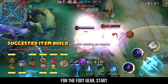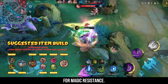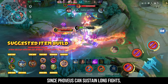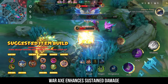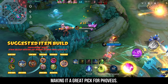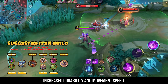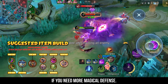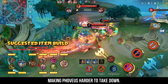For the foot gear, start with a defensive option like Warrior Boots for Physical Defense or Tough Boots for Magic Resistance. Thunder Belt provides additional damage and defense — since Fovius can sustain long fights, this item also helps build up his stacks. War Axe enhances sustained damage and offers cooldown reduction, making it a great pick for Fovius. Brute Force Breastplate for increased durability and movement speed. Alternatively, consider Athena's Shield if you need more magical defense. Queen's Wings or Oracle to boost sustainability, making Fovius harder to take down.